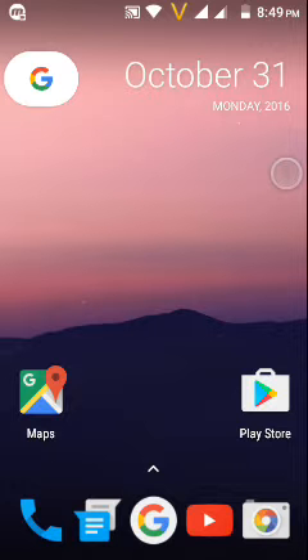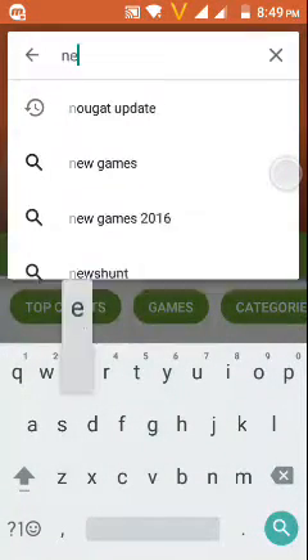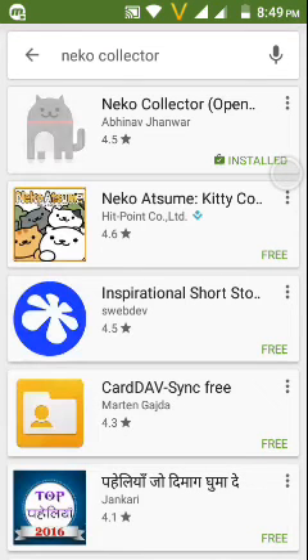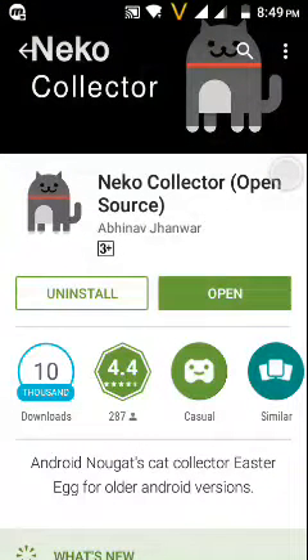First, let's get started. Open the Play Store and search for Neko Collector. See this icon and download this app. After downloading, open this app.